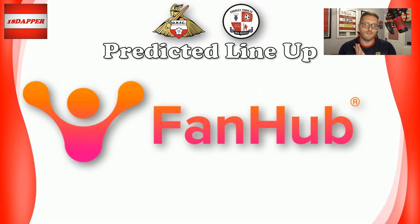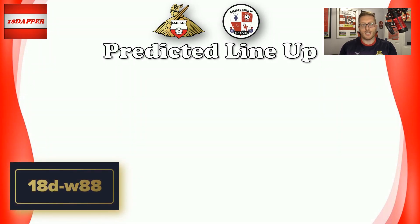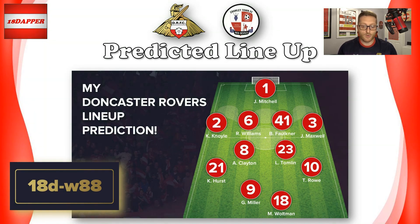On to the predicted team line-up, thanks to FanHub. If you haven't downloaded the app yet, please go ahead and do so — plenty of features to get your teeth stuck into. If you're stuck in the queue, I've got a golden ticket: 18D-W88. We saw midweek a change in tactic going two up top and got the rewards, so I think we've got to start with that and grab this game by the scruff of the neck. I'm going with Mitchell in goal, a back four of Noyle, Williams, Fulton and Maxwell, a midfield four of Hurst, Clayton, Tomlin and Tommy Rowe on the left, with George Miller and Max Waltman up top. Hopefully that's the eleven that will get us the three points tomorrow.